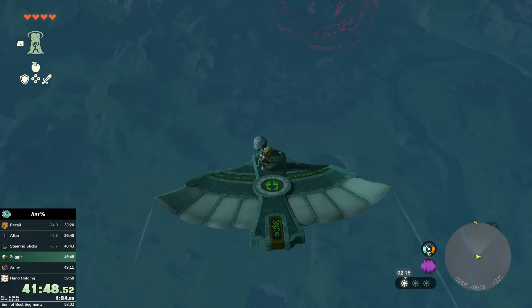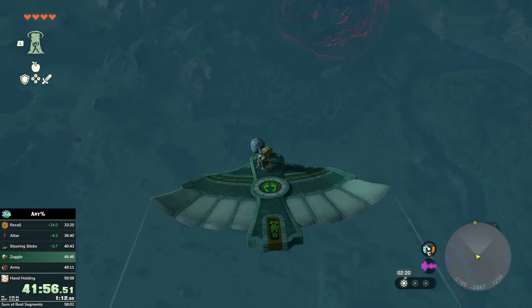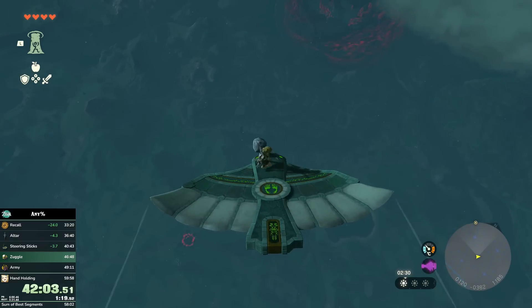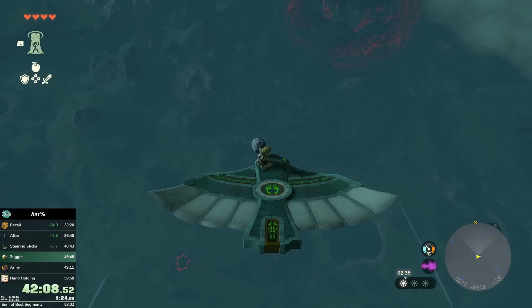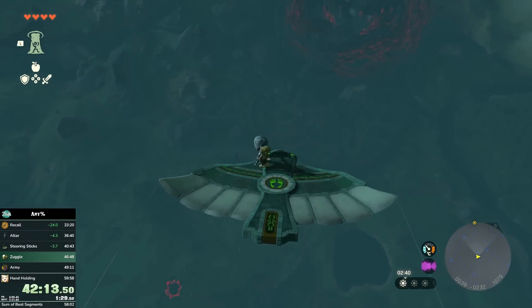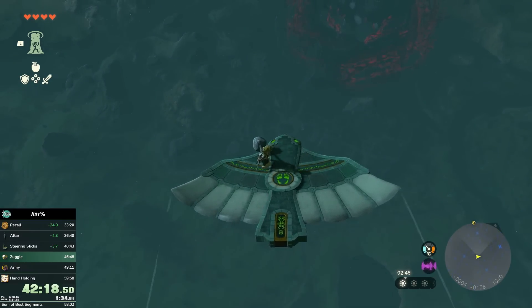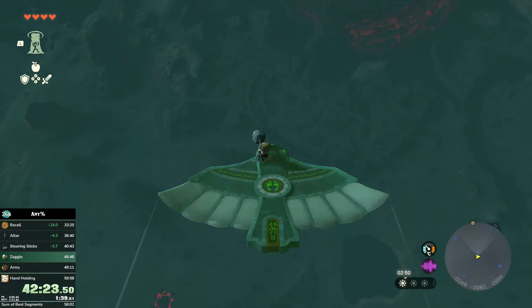That's how you can deal insane damage — you'll see this done later against the final boss. What we're going to do is Zuggle this Boulder Claymore that Link currently has on his back, and the shields I've collected in the run — I've only collected one shield, I'll collect another one in a second. And we're going to do that exactly 12 times. What that does is it overloads the game and that breaks it. The second the game is overloaded, things don't really work well anymore. One of the things that doesn't work well anymore is the interaction of Link mounting horses or Steering Sticks. We're going to make use of that in a second.